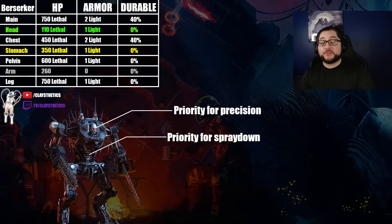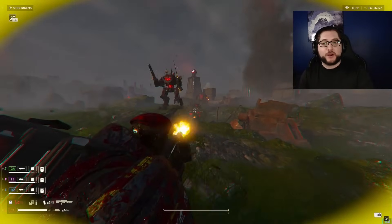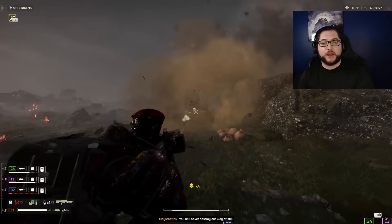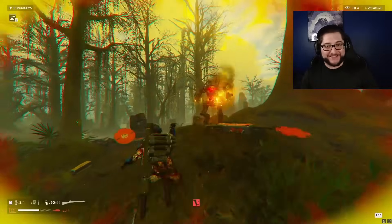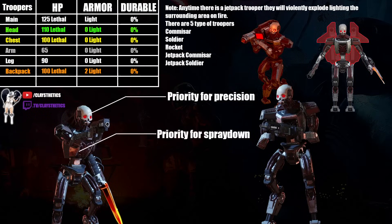Moving on to berserkers — they will menacingly flush you out of cover and into the open to get blasted. You can headshot these but the head wobbles around quite a bit and it's kind of a bait if you aren't aiming carefully because you'll usually hit the armor beside it, which soaks a ton of damage. If you aren't a precision aimer, shoot for the stomach and you won't have any problems. Also do not try and melee these guys — it's a little bit of a disaster.